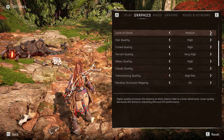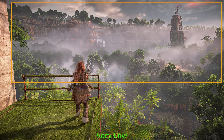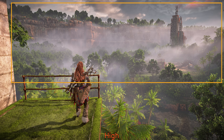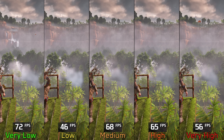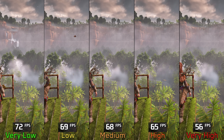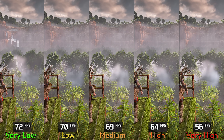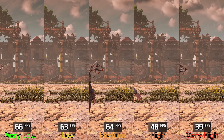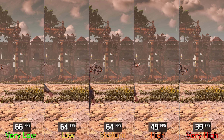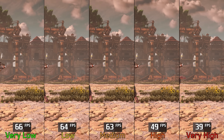Level of detail controls geometry complexity and LOD of objects based on their distance. Higher options add more geometry and detail for distant objects, and this affects both static meshes and NPCs. Performance can vary by scene — in one area going from very low to very high costs around 22%, but in a village with more geometry close to the camera, high costs 27% and very high a massive 40%. I recommend sticking with medium level of detail.